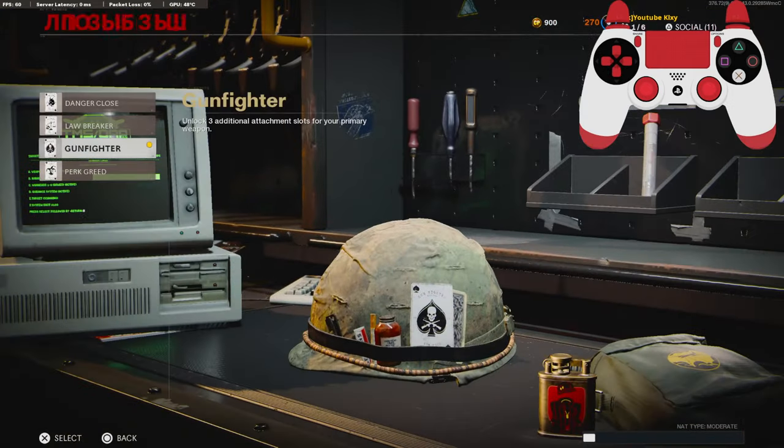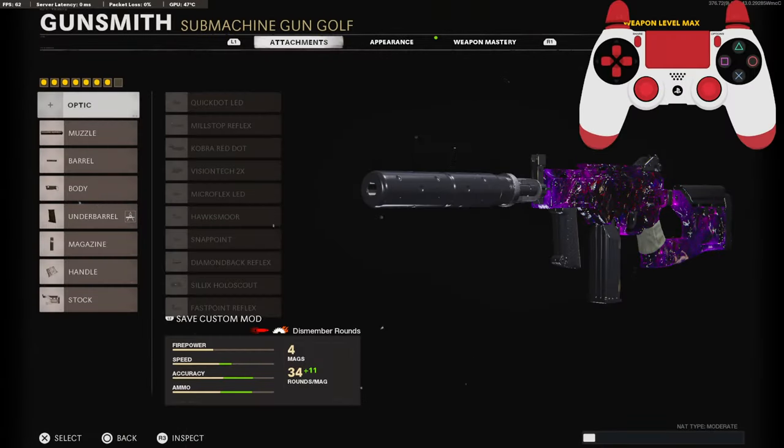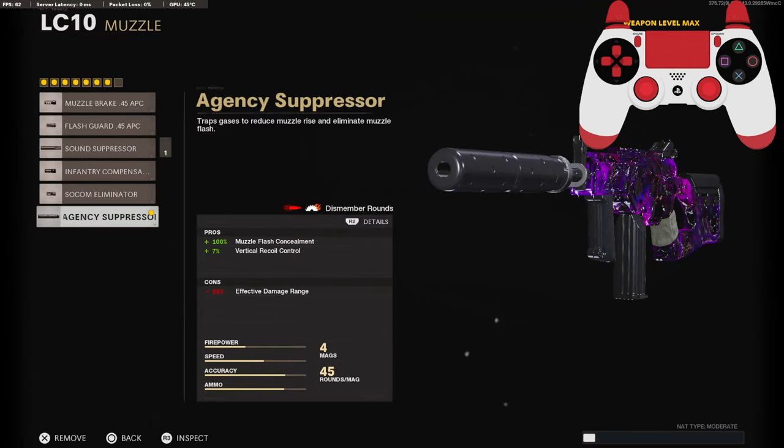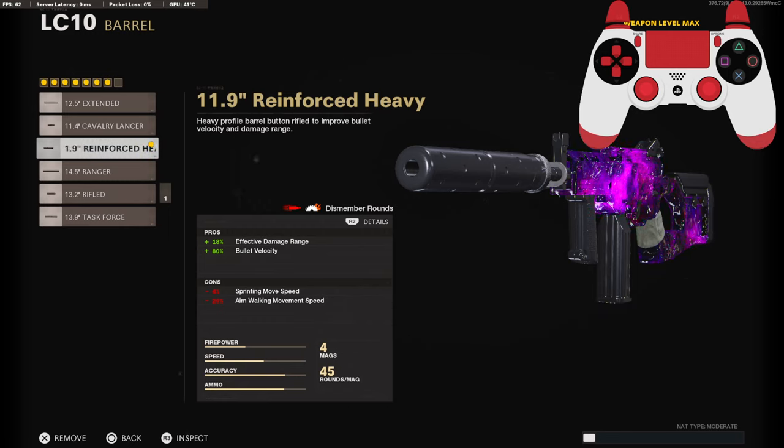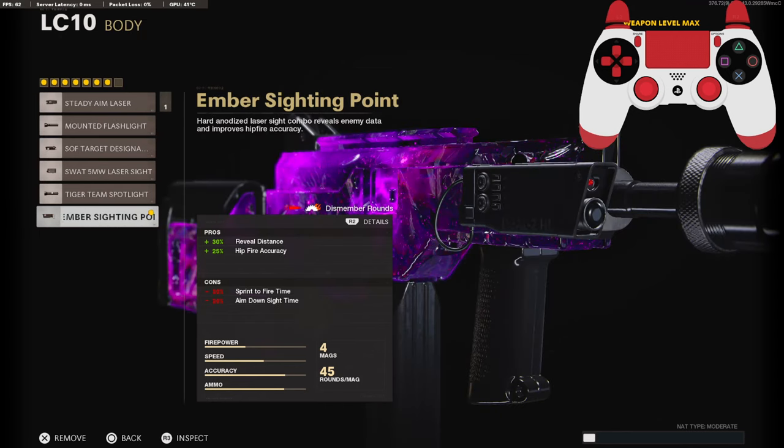On this class setup we are running seven attachments, so you're going to need to go down to the wildcards and select Gunfighter. We are not using an optic but you can use one if you prefer. On the muzzle I'm using the Agency Suppressor to stay off the minimap and for the 7% added to vertical recoil control. On the barrel I'm using the 11.9 Reinforced Heavy for the 18% added to effective damage range and 80% added to bullet velocity.